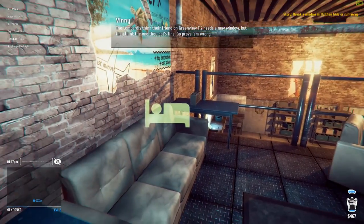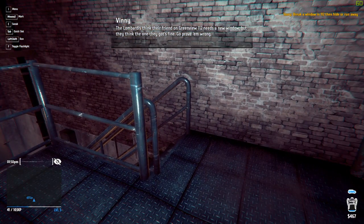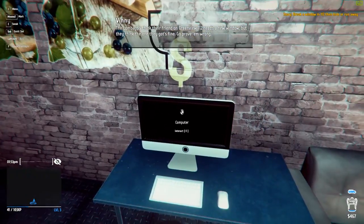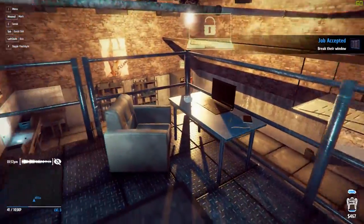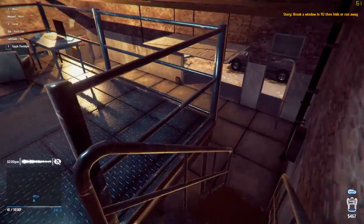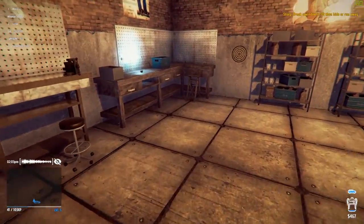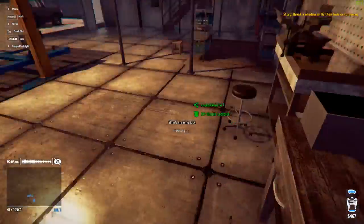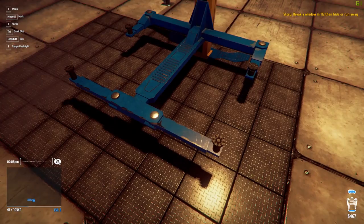Vinny says: the Lombardis think their friend on Greenview needs a new window, but they think the one they've got is fine — go prove them wrong. So this one is another vandalism job. I'm going to go ahead and leave this here and get all the tutorial stuff out of the way. I'll do another video of the in-depth thief stuff — when you're actually going to people's houses that you choose — and do all that sort of stuff.